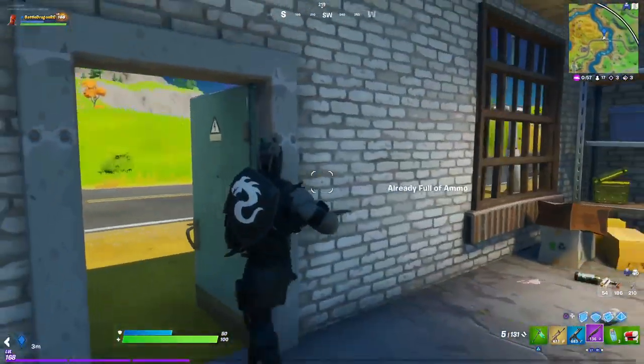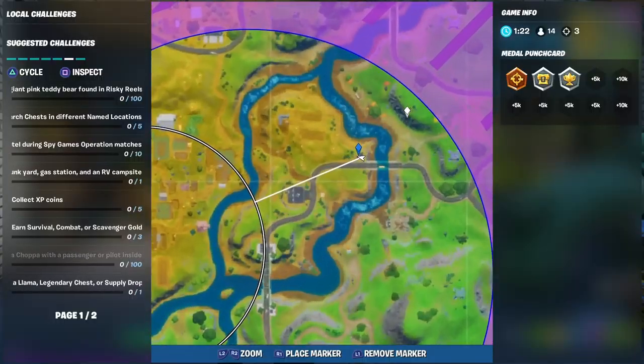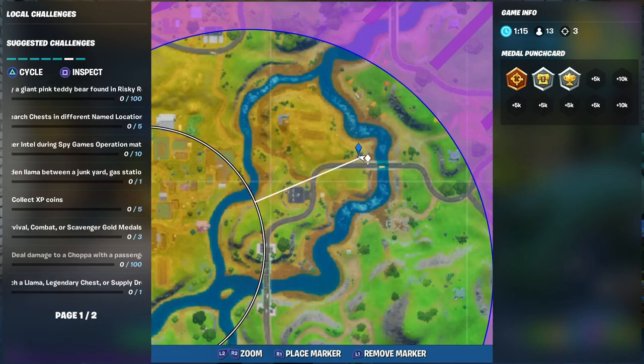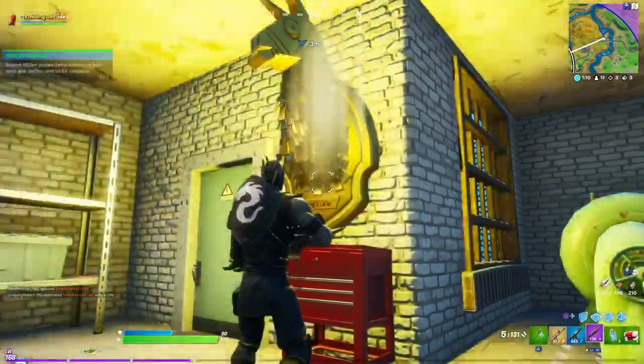Let me give you a close-up of the map. So here we can see that on the right of Frenzy Farms we have the junkyard, the gas station on top, we have the RV campsite, and right on the blue tab is the location that we are at right now — and where the llama is.